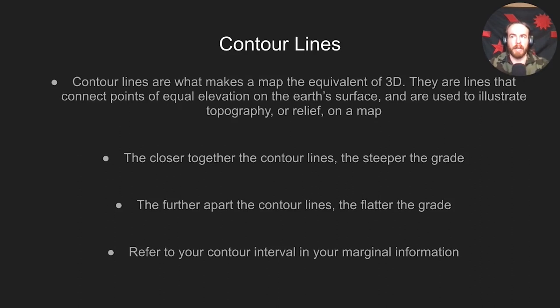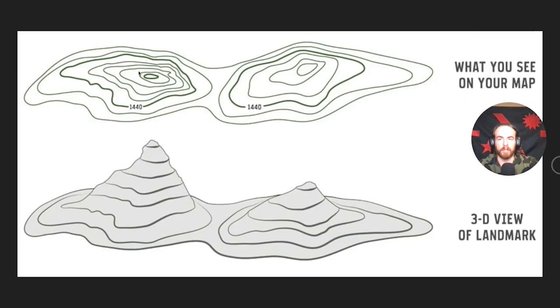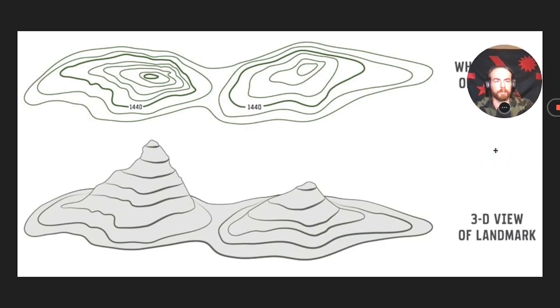Contour lines are what make a map essentially 3D. It looks like a bunch of squiggly lines at first, but you'll quickly be able to tell how steep something is or what kind of terrain to expect. They connect points of equal elevation on the earth's surface and are used to illustrate relief or topography. The closer together the contour lines, the steeper it's going to be; the further apart, the more flat. You can see where lines are close together — very steep — and where they're spaced out — much more flat of a grade.